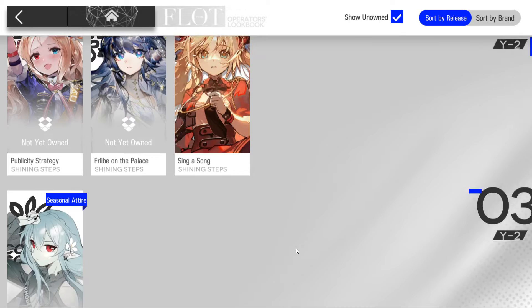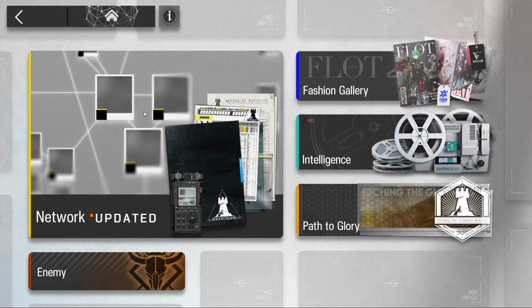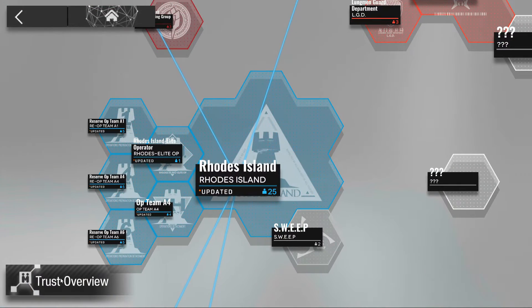The fashion gallery is basically a chronicle of all the outfits that have been released over the entire history of the game, including outfits for limited network characters.